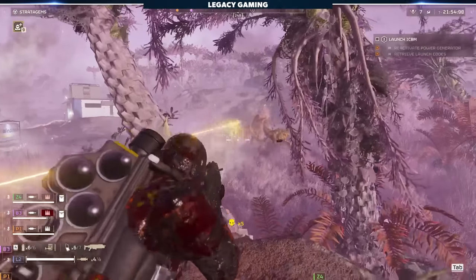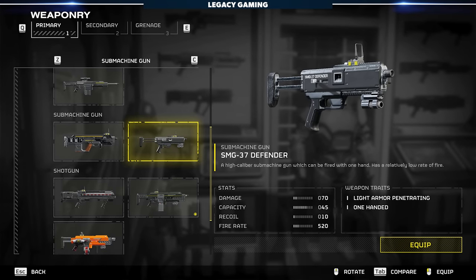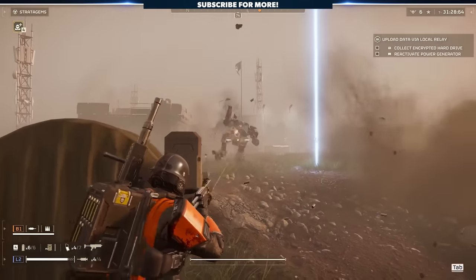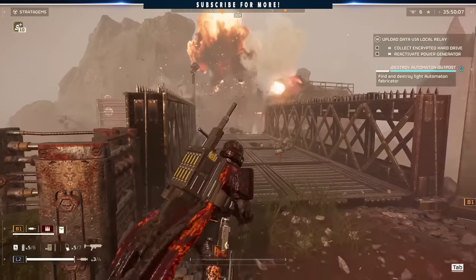When it comes to running and gunning, you'll need the right weapon for the job. In the early game, you'll want to invest in the SMG-37 Defender, which is effectively a more capable Liberator — the starting gun. Really what matters here is the increased base damage, and by staying relatively close to enemies when using the weapon, you're maximizing its potential.